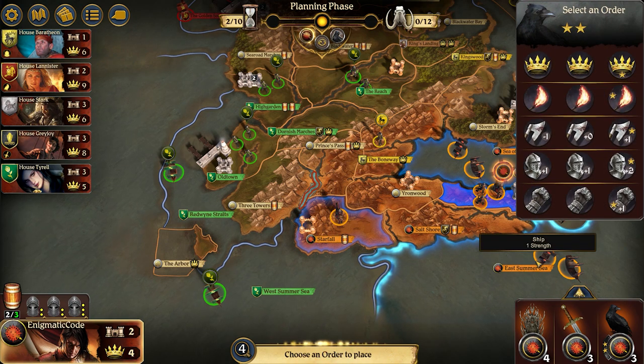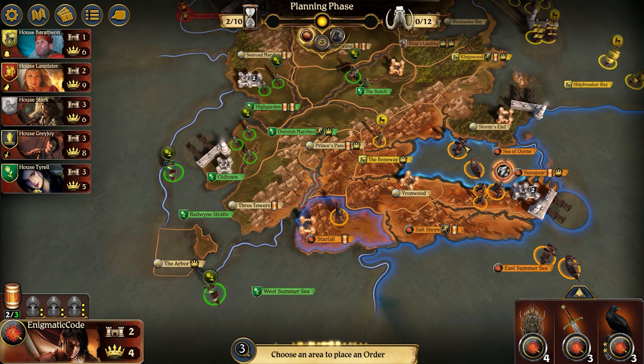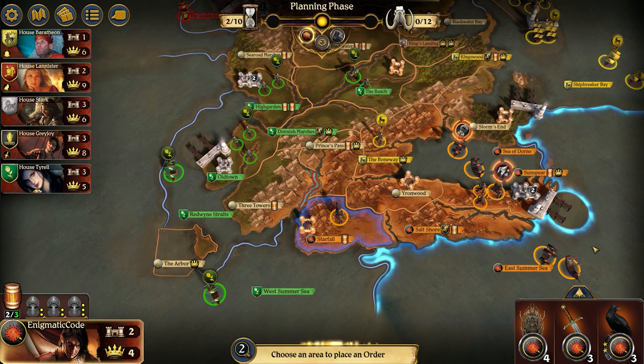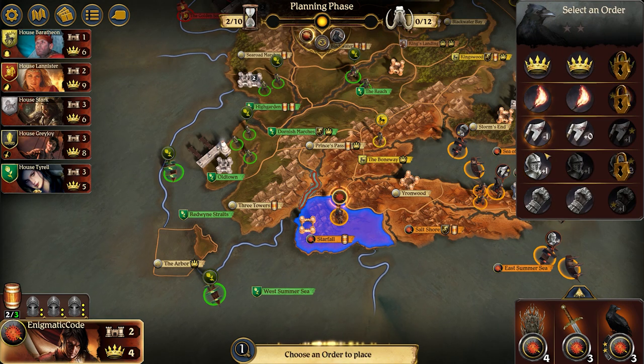We're going to go into Sunspear and do a plus one march order — our goal is really just to spread out. In the Sea of Dorne, we're going to play a plus one support to help take back the Boneway in this case. More normally it's Storm's End that you lose; this is really only a move I see the AI make — they marched into the Reach and then got routed into the Boneway. I'm going to do a plus one defense order in the East Summer Sea to discourage Baratheon from trying to take it from me — it's really important so he can't raid the inner sea support.